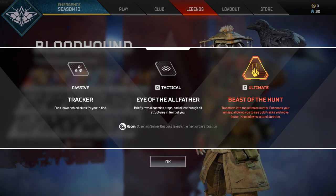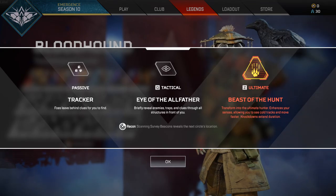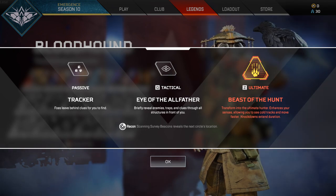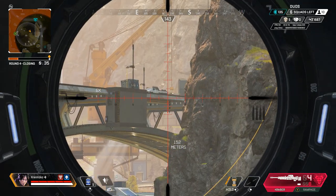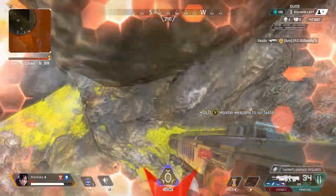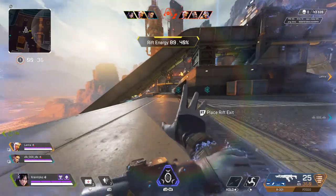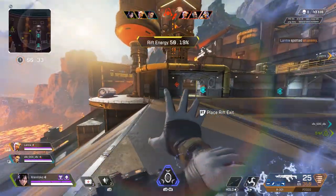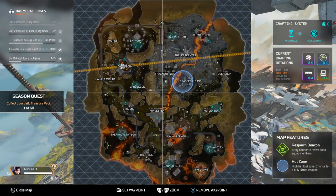Each legend has three types of abilities: a passive, a tactical, and an ultimate. The passive ability has no cooldown and is usually always active in the background. The tactical ability is a small ability which can be used as long as it has a charge — generally usable once every minute or so. Your ultimate is a stronger ability than your tactical but takes a long time to charge. Upon opening your map, you'll see the world map as well as various other bits of information, such as your daily challenges, items in the replicator, and what certain map icons mean.